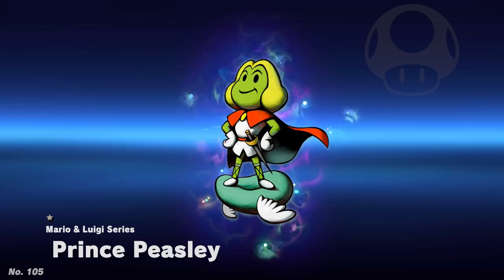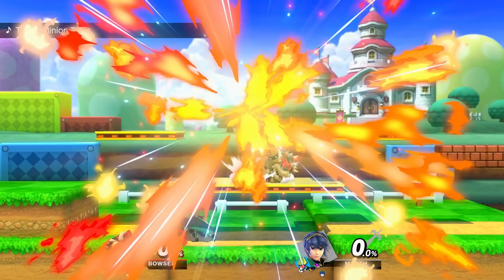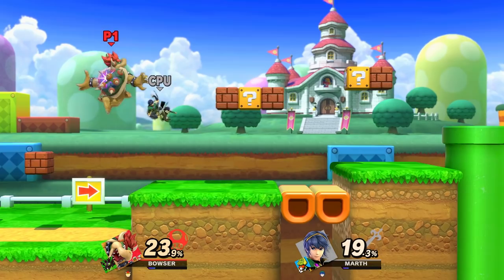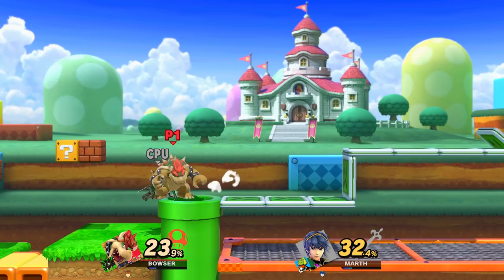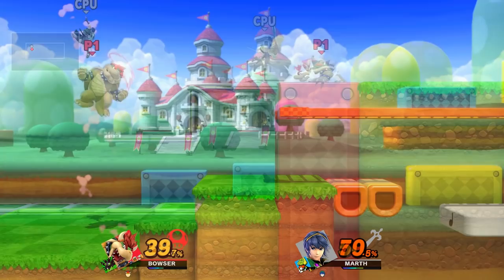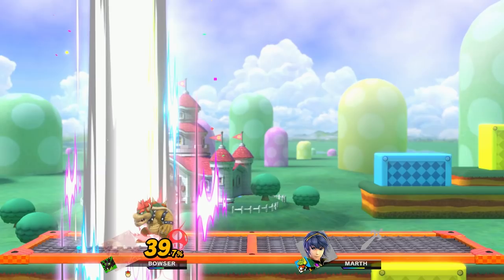Spirit number 105 is Prince Peasley, prince and hero of the Bean Bean Kingdom, who first debuted in Mario and Luigi: Superstar Saga to help the brothers against Cackletta. In this spirit battle, Peasley is represented by Marth in a green costume to more closely represent Peasley's appearance — and Marth himself is chosen as he is another hero prince of a kingdom. Because Peasley is a sword user, the battle condition has the enemy's melee weapons increase in power. The stage is 3D Land, meant to be a loose representation of the Bean Bean Kingdom, which is northeast of the Mushroom Kingdom. The song, This is Minion Turf, comes directly from the remake of Prince Peasley's game, Mario and Luigi: Superstar Saga + Bowser's Minions, serving as the battle theme during Minion Quest: The Search for Bowser, new content exclusive to the remake.